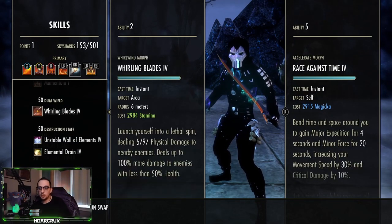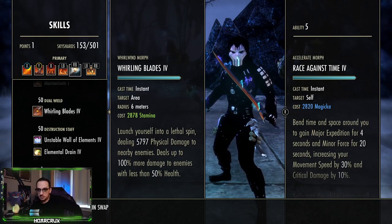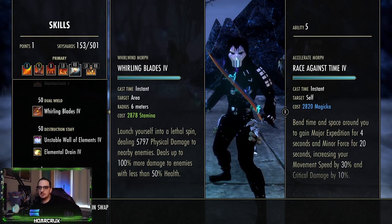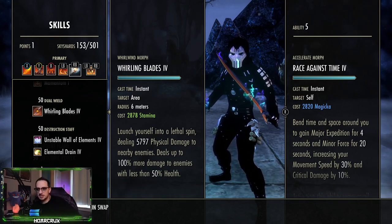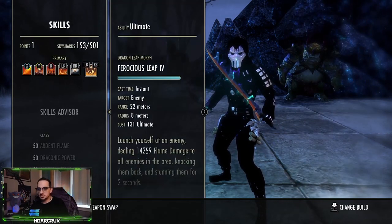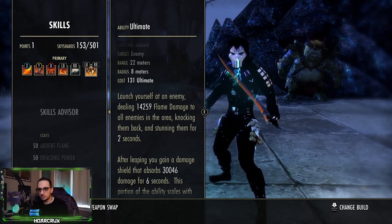I found that Whirling Blades, when you compare 10% more crit damage versus access to an AoE execute — I'm going to go with AoE execute. Because what happens a lot of times is you set up your burst, Leap, Whip, get someone down to 10%, and there's nothing you can do about it, especially if you're snared by Sea Serpent's Coil. So Whirling Blades is just a nice little finisher. Everything is going to crit anyway so when it crits it's going to hit for a lot. Our front bar ultimate is Ferocious Leap — your gap closer, gives you a 30k shield which is astronomical, it's a stun, it's pretty cheap — probably one of the best ultimates in the game in terms of cost.